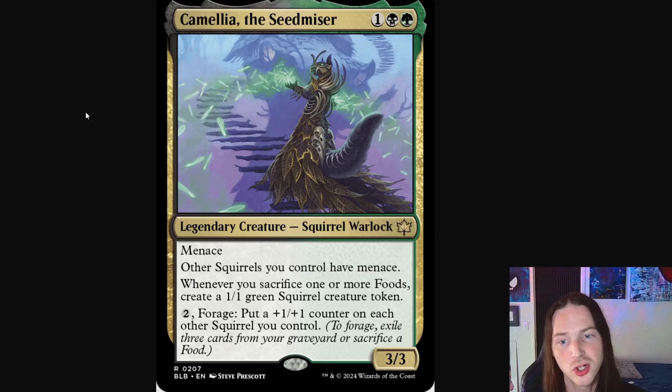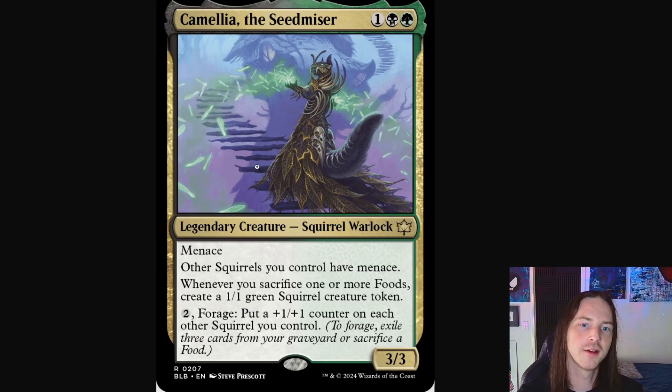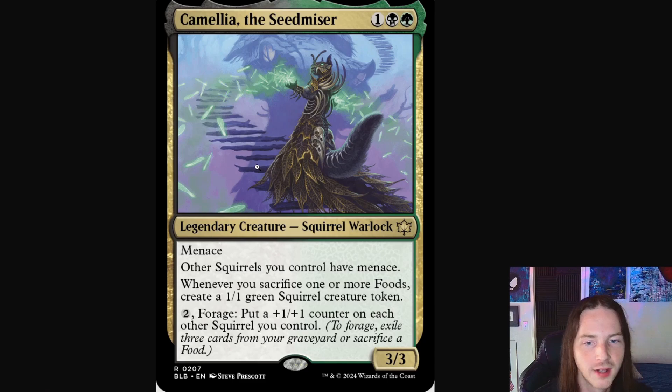Definitely not what you want to be fighting — good luck next time. Camilla the Seed Miser: we've got a squirrel warlock. The squirrel is heading into her house, with levitating stairs that spiral the home. She's emblazoned in this beautiful little dress made out of dead, dying leaves — the inner veins of the leaves are still there while the flesh has decayed. She's got three or four different bird skulls wrapped around her with tons of other little bones adorning her.